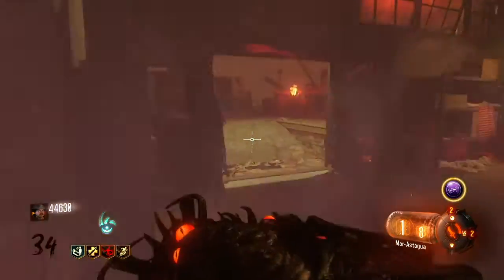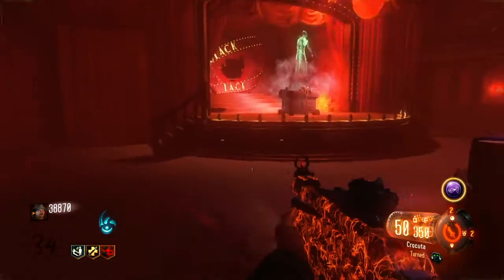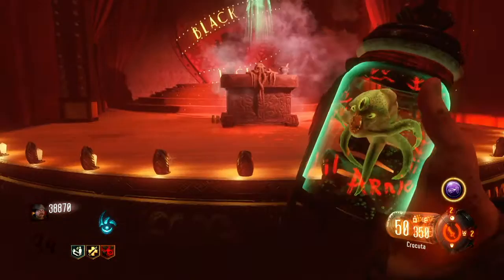Now we need to make our way to the Footlight District and throw a Little Arnie onto the stage. We're going to get a little bit of a cutscene here — I'll let you guys listen in on that.